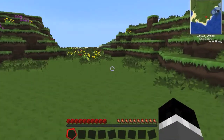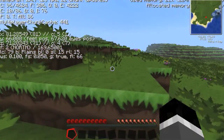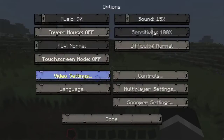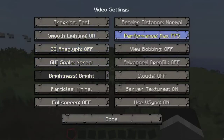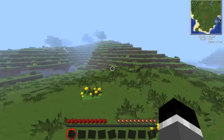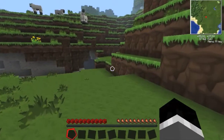First things first, let's check FPS. Wow, I'm running terrible FPS. Let me just go to video settings. No, I need smooth lighting. Let's bring render distance down to short, I think that'll be fine. Because, you know, I still have my mini-map.